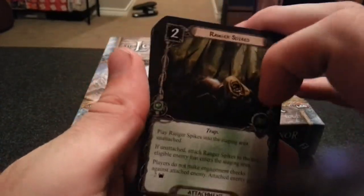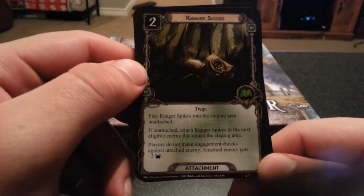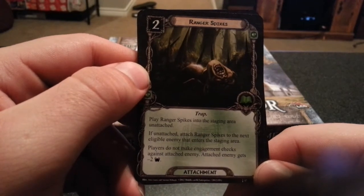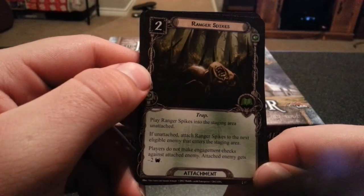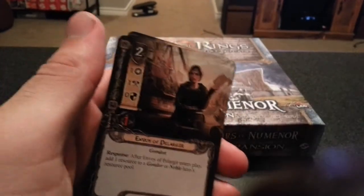Next we have Ranger Spikes. Play Ranger Spikes into the staging area unattached. If unattached, attach Ranger Spikes to the next eligible enemy that enters the staging area. Players do not make engagement checks against the attached enemy, and the attached enemy gets minus two threat. That is an insanely good card — I can't wait to use it.